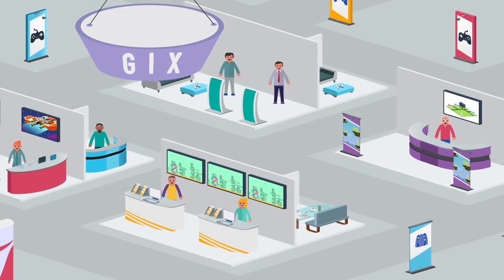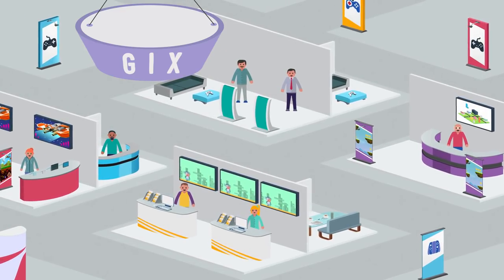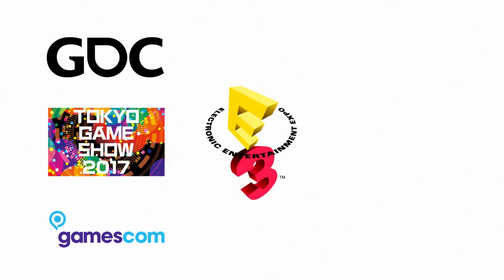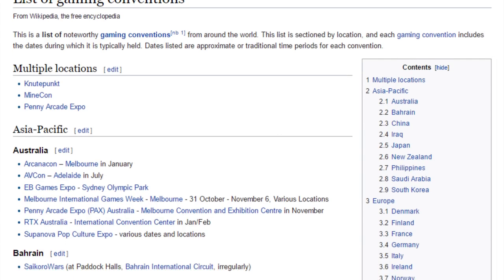Game conventions — we can't get enough of them. Showing your game at a convention can be daunting, but it's also one of the best things you can do for your game. The big ones are E3, GDC, Gamescom, Tokyo Game Show, and all four PAXs. But in a given year, there are hundreds of conventions where you can show your game.